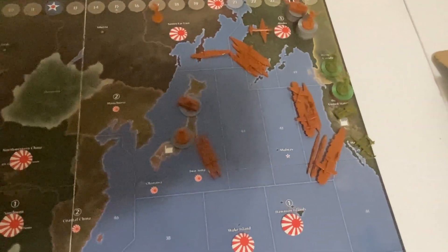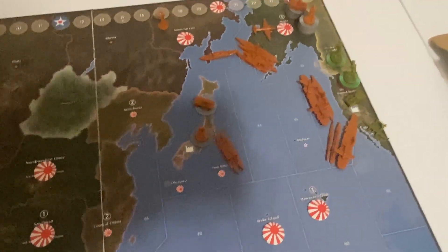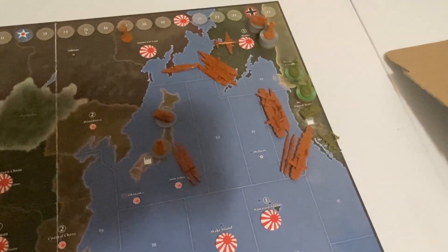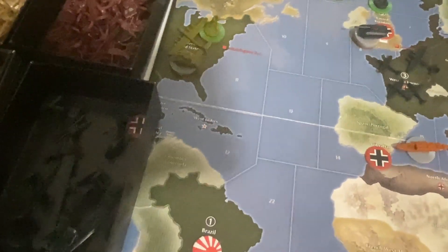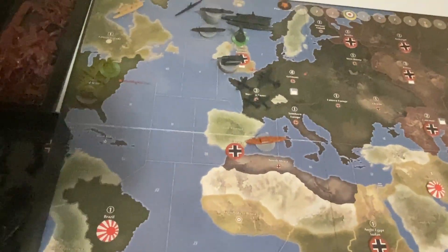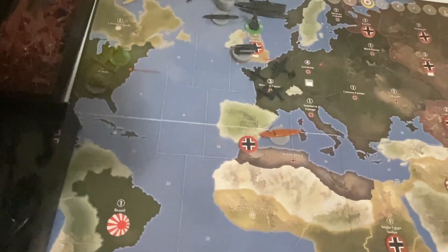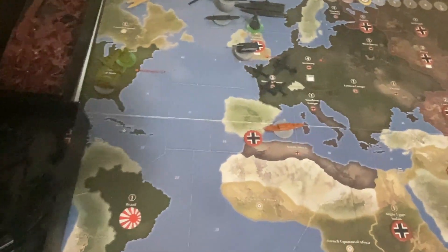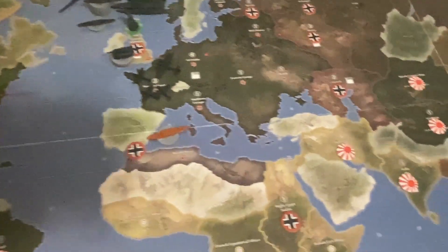Japan could have sent troops into western Canada, and I could have played to the end of the round to make Japan look better, but I decided not to. The United States had plenty of troops on the homeland but wasn't able to get them over to the United Kingdom or to help rush it out. The Axis got pretty lucky with easy rolls at the beginning of the game.